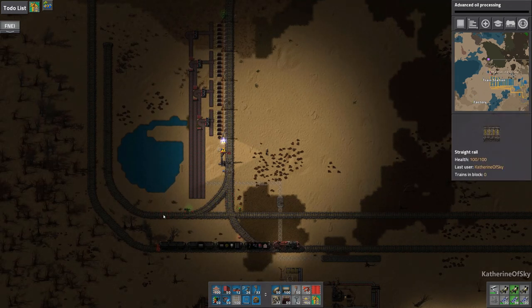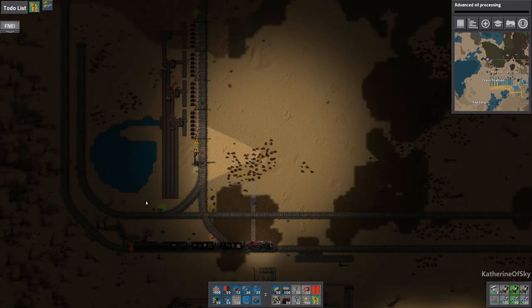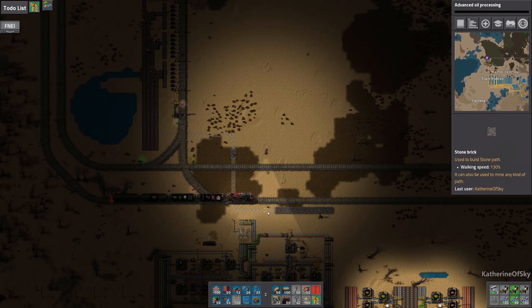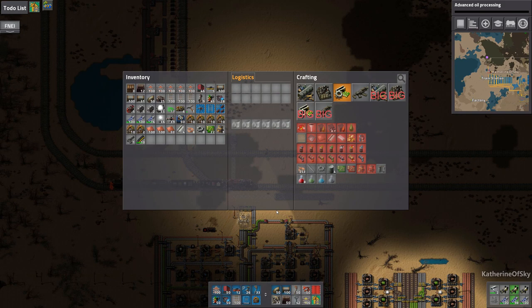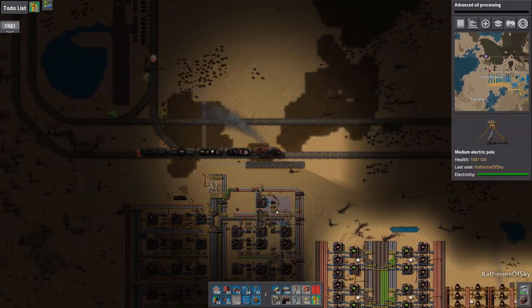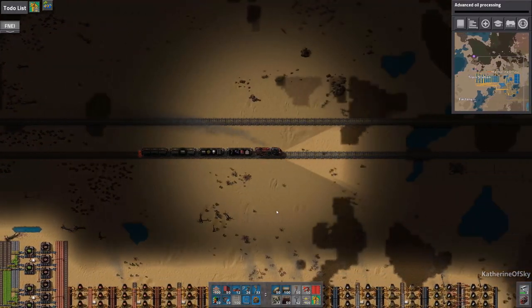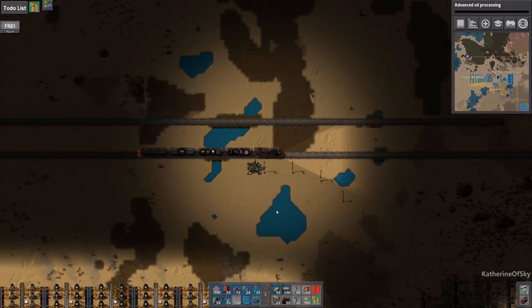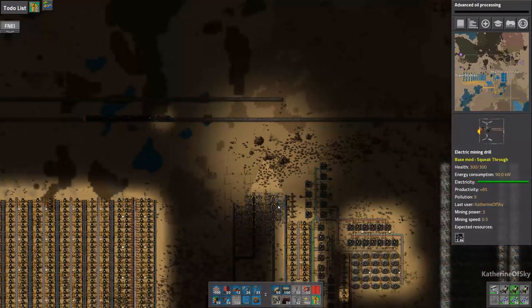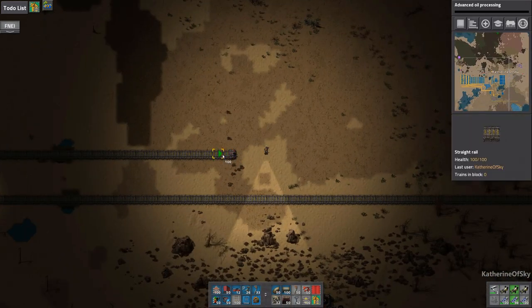This track was going to go north, this one was going to go right, and this one was going to go left. I'm trying to remember what I had in mind for these stations. Let's take our train up a little bit along the road and see where we want to make our solid fuel station, because we definitely need a reliable source of fuel — this is no joke.